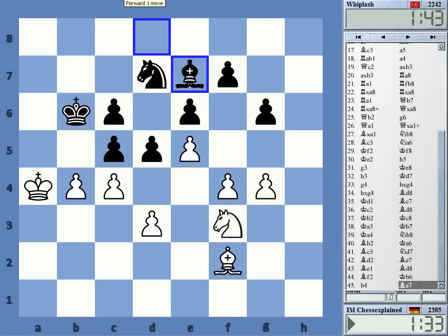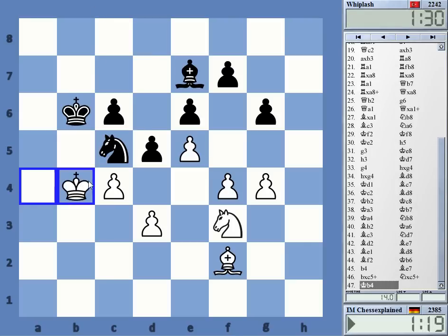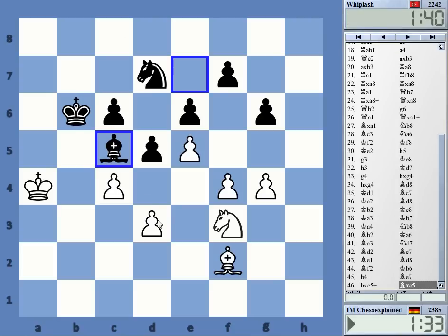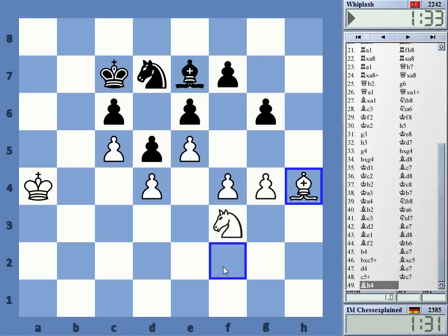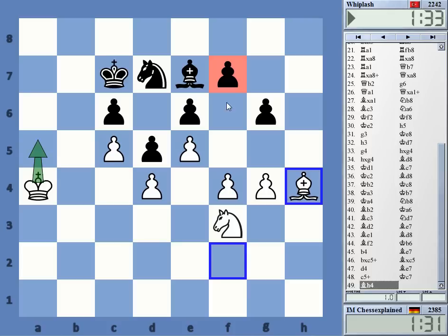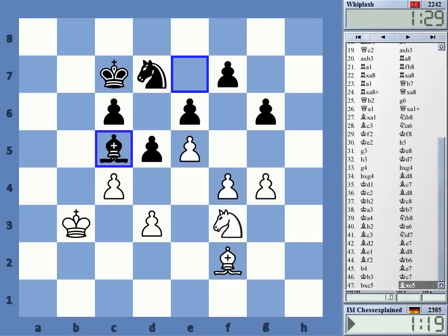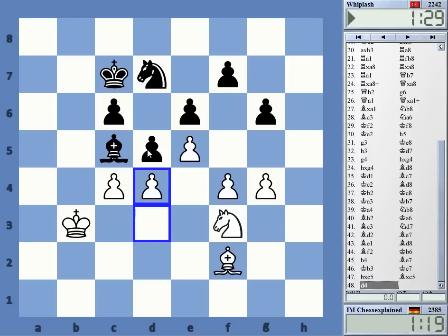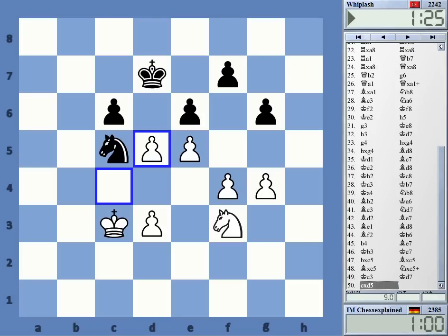I was surprised that he actually went for this. Okay, this check is stronger — knight takes is just stupid, that loses. Here I can play this. Check — that's actually really nice, that is a clear advantage for White. Huge space advantage and I'm coming up with the king. This is a weakness — that's very nice for White. So that is what I missed. I had some doubts about his setup, but yeah, I can still play d4. But now he has this check — that's a huge difference.